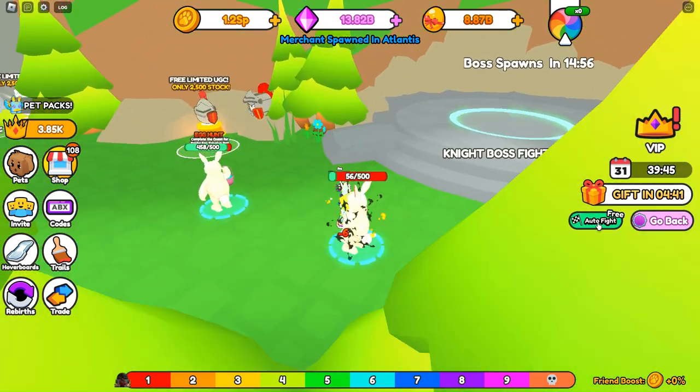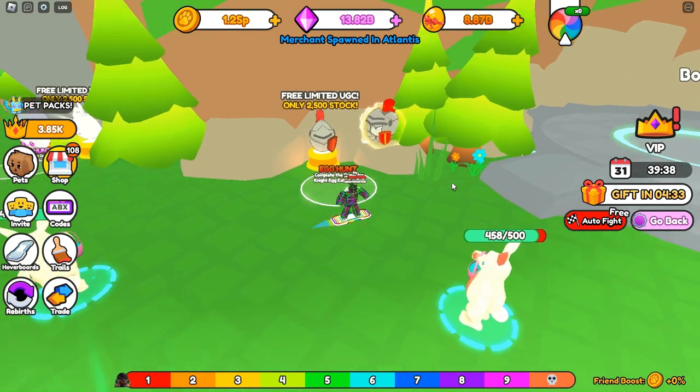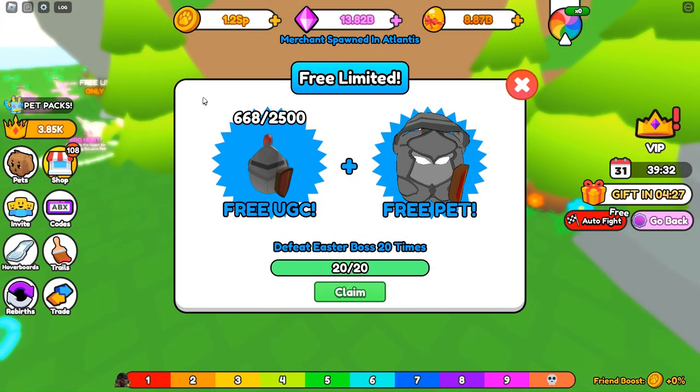But once you do, you just need to walk over here where you're gonna see the free limited UGC, only for the 2500 stock. Just walk up to it.